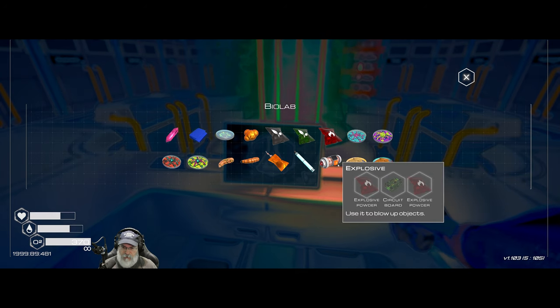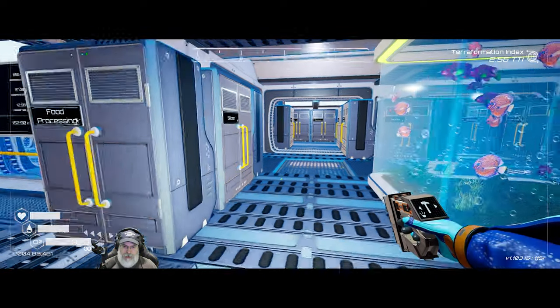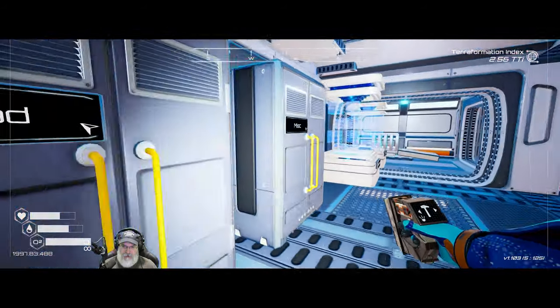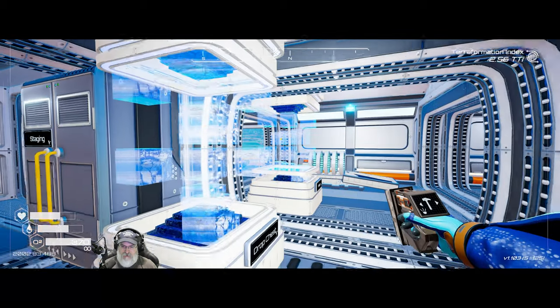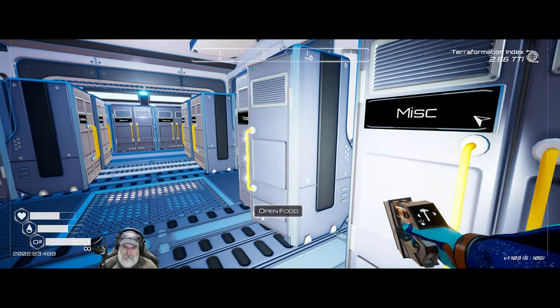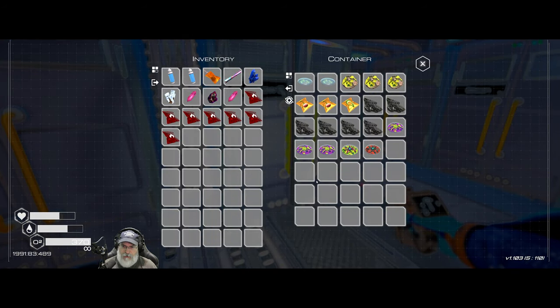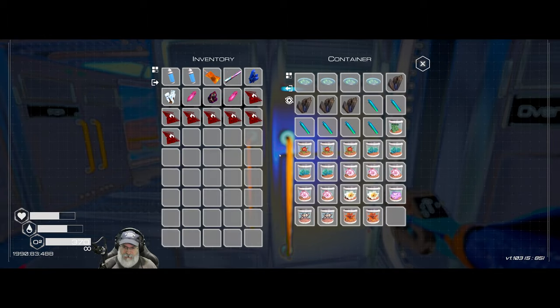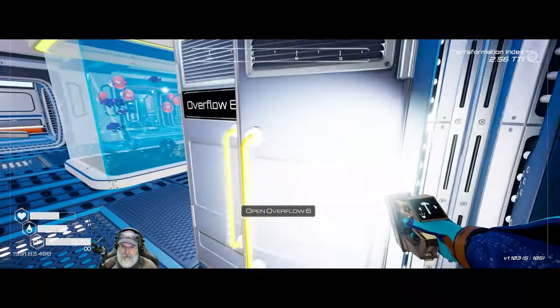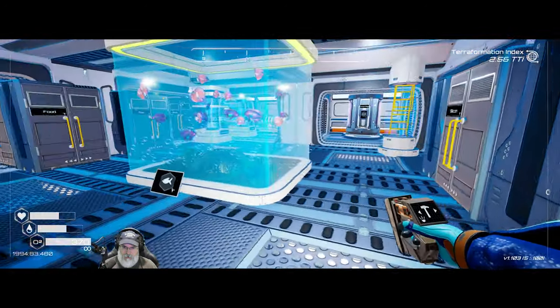Somebody should probably get some animal food going too because it gives us multiplier and stuff. Explosive powder and circuit boards — I should have those in our mini overflow bins. I've got some explosive powder there, some explosive powder there. Gotta remember I've got these high-level munogens in there. And then circuit boards — two, four, six, eight — so I need four circuit boards. Now it gives four explosives.